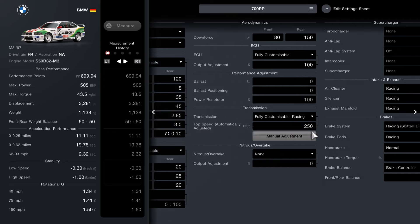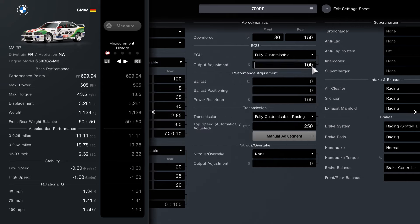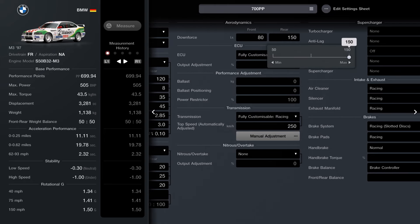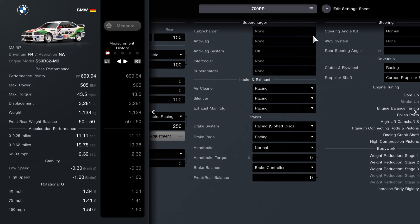Feel free to pause if you need to. Next up is ballast and power — there are no changes here, so we have the fully customizable ECU. Downforce at the front is 18 and 150 at the rear; we need to keep it relatively low for Le Mans. We are not turbo charging, as it's not available on the non-engine-swap variant.